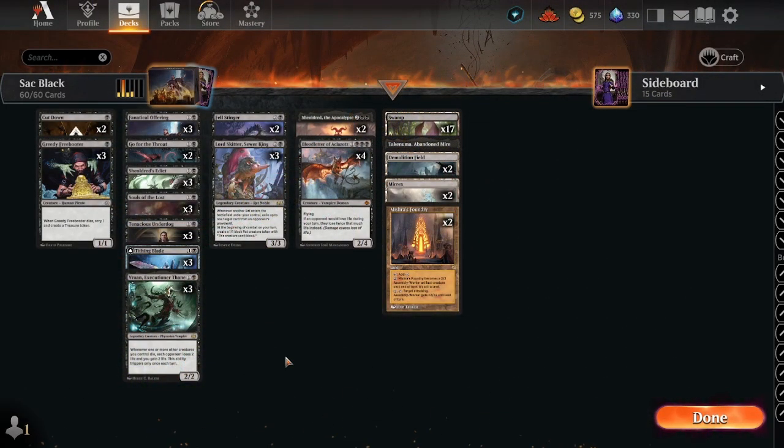What is up my magic miscreants, Risen Dragon here with yet another fun deck tech. Today we're looking at mono black — one of my favorite archetypes. I thoroughly enjoy running mono black. With this deck, we just want to sacrifice stuff and see where that goes, so let's dig in.